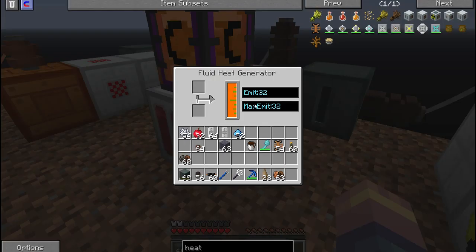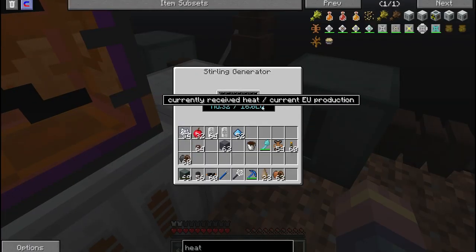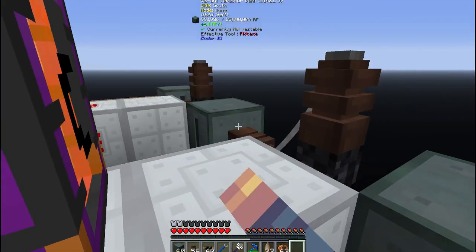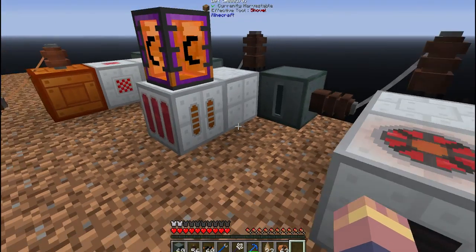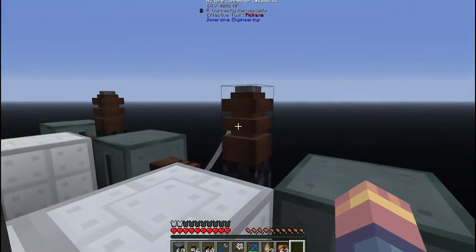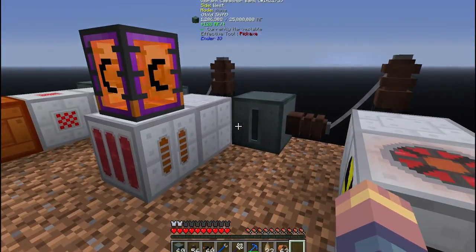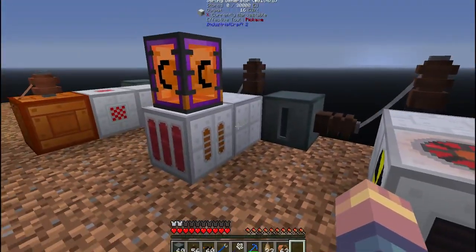This one works pretty good actually. It emits 32, and the 32 is converted over to 16 EU, and that 16 EU is pumping out 64 RF per tick. So it's a solid little thing, and with enough of these going you could have your area real condensed. You don't have to use the HV connectors — I just used them. This would be a nice little condensed setup; you could feed pipes through it and everything.